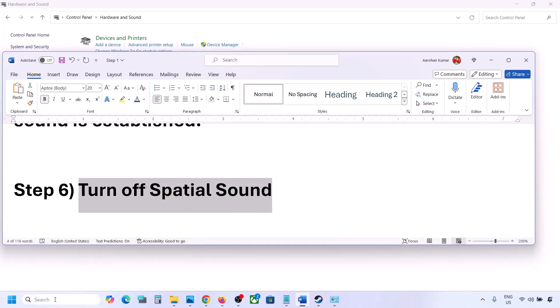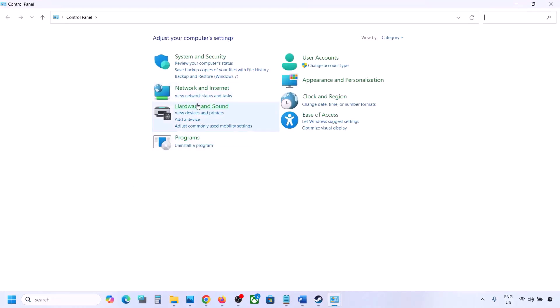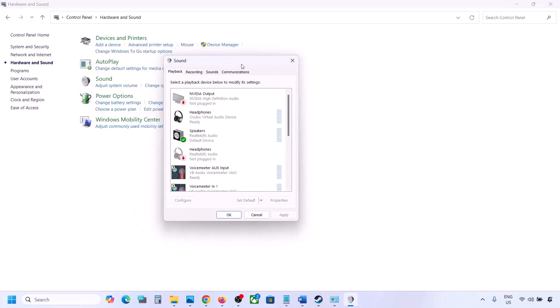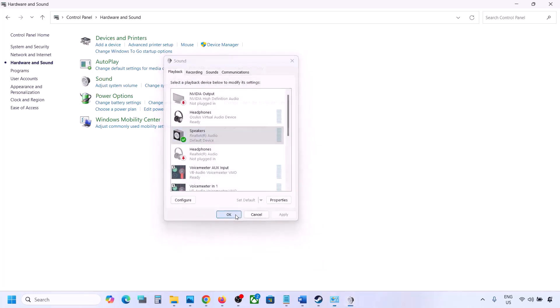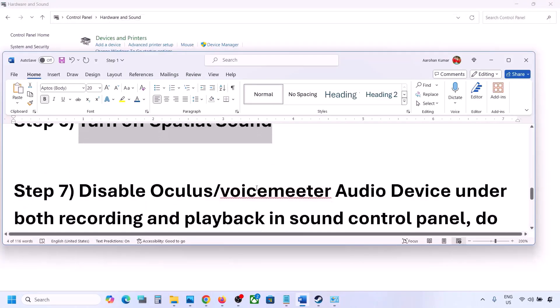The next step is to turn off Spatial Sound. Go to Control Panel, then Hardware and Sound, then Sound. Select your speaker, go to Properties, then the Spatial Sound tab. If it is set to Windows Sonic, turn it off and click OK. Or, vice versa — if it is already off, you can try enabling Windows Sonic and check.